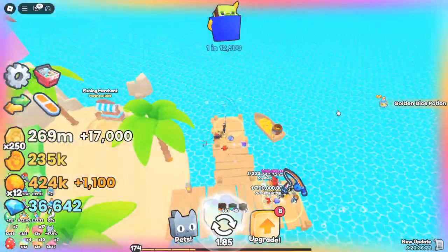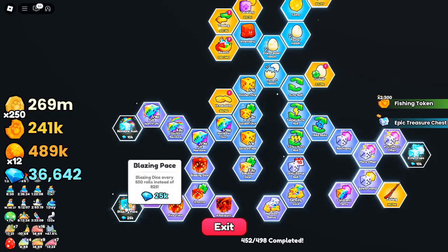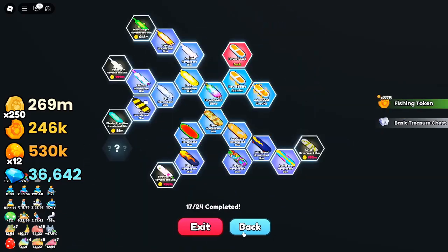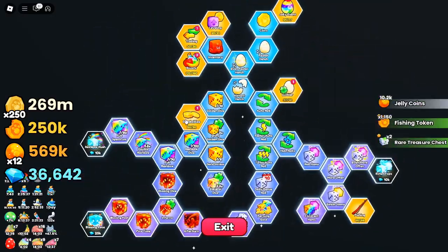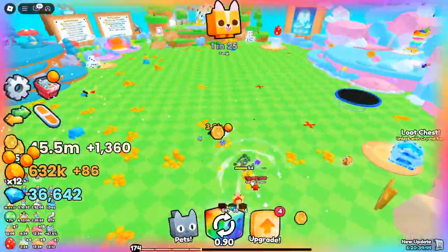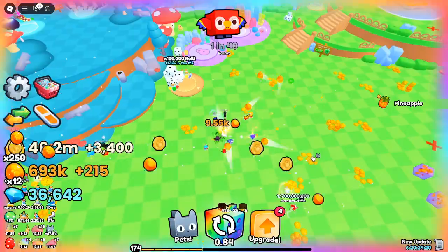The event also brings new tiers for jelly potions: the Jelly Breakable Potion, Jelly Coins Potion, and Jelly Luck Potion. These potions are designed to give you an edge in collecting loot, earning coins, and increasing your chances of hatching rare pets. A massive new addition is the Giant Jelly Breakable Chest, packed with awesome loot and upgradeable to spawn more frequently — watch out for it as it can significantly boost your rewards.